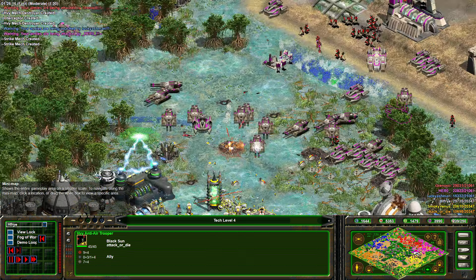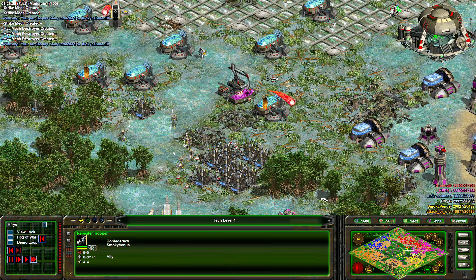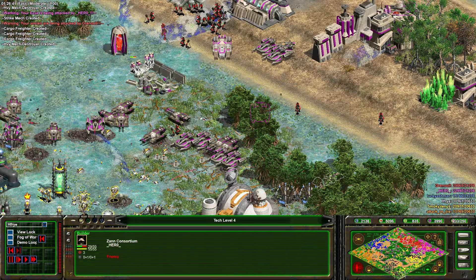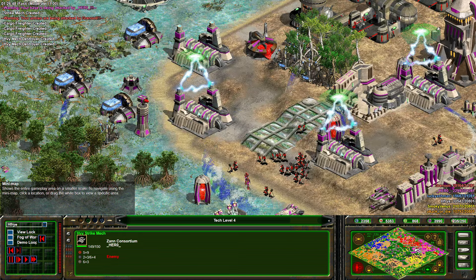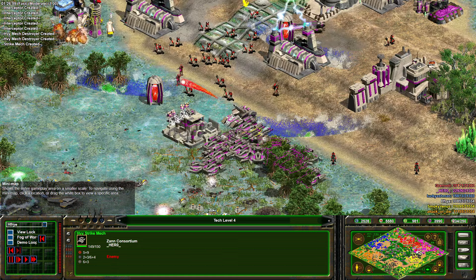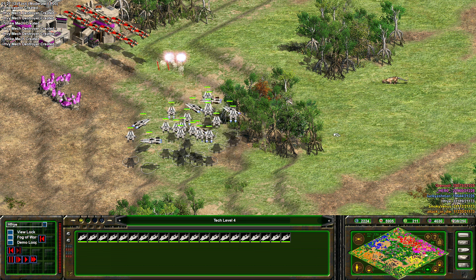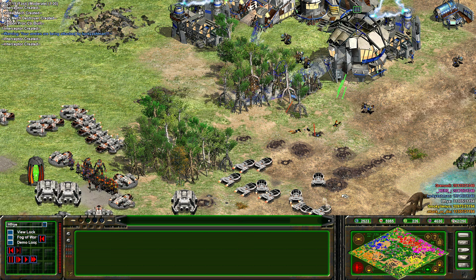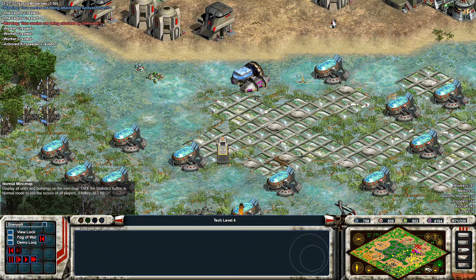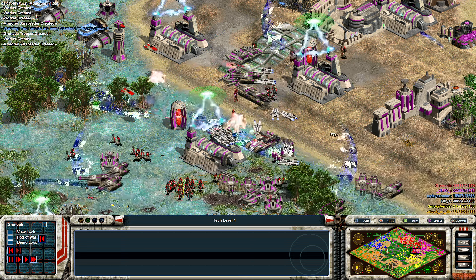I just don't feel like there are many units out here for Smoky and Attack. Look at Attack's population — 63, practically dead. Ashman on the other hand is at 135 and the interceptors are going to show up and quite easily wipe things out from this position. That makes it a little bit easier for Attack to try and fight Hunter's units. Some heavy mech destroyers showing up — the Zan Consortium's best bet here into Resistance would probably be assault mechs, since they don't get masters.